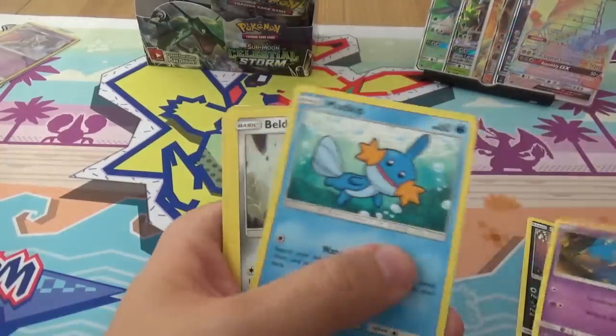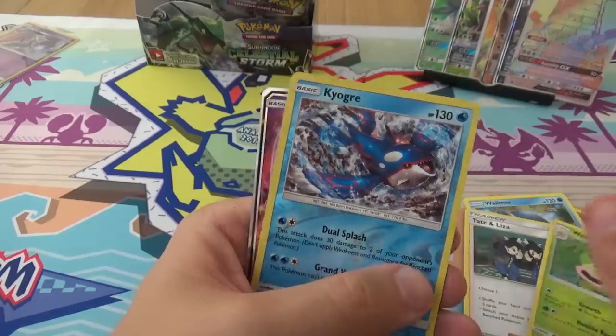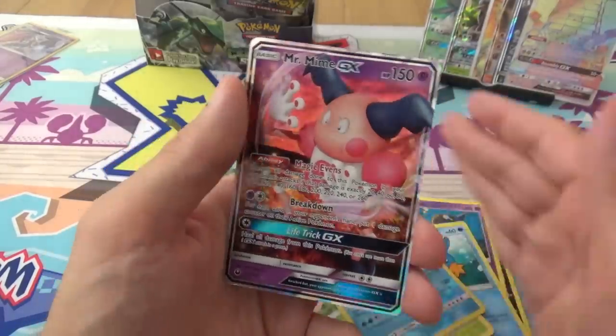We have Sneasel, Shuppit, Mudkip, Beldum, Whalmer, Tate and Liza, Cacturn, Weepinbell, a Reverse Kyogre, and a Mr. Mime GX.